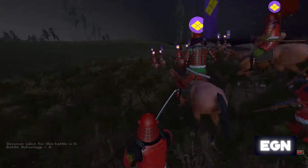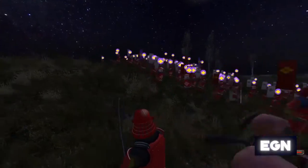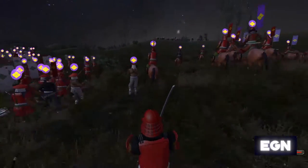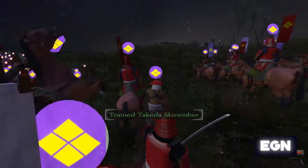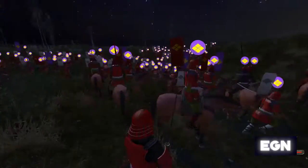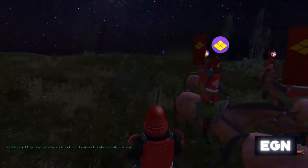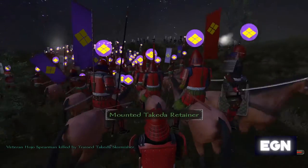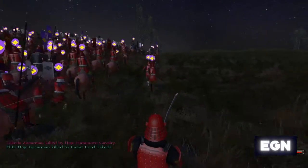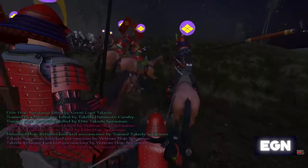Here we are just getting everything set up into the first battle. We have some decent armor because we chose our father to be a ji-samurai, so we actually start as being able to become a samurai in his army rather than having to be an ashigaru and start off as like a villager with absolutely nothing. So here we are going to get into our first battle, helping Takeda Shingen to a victory.